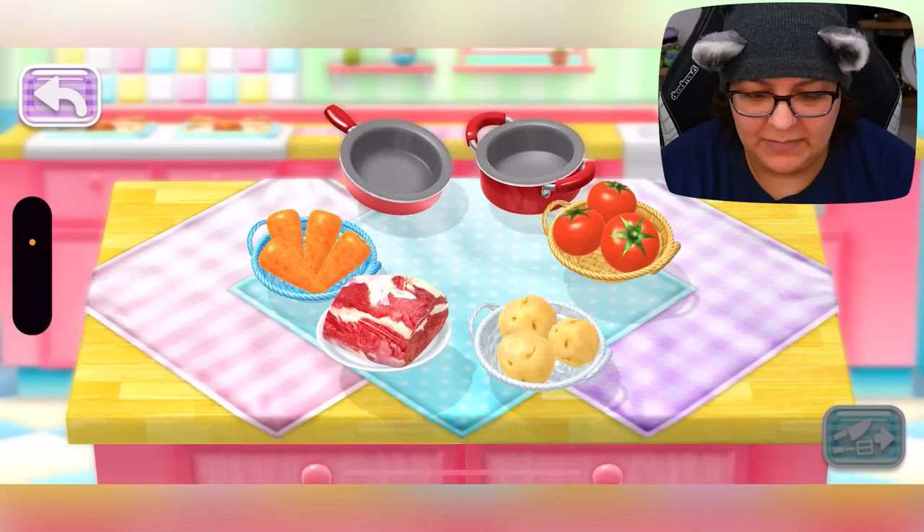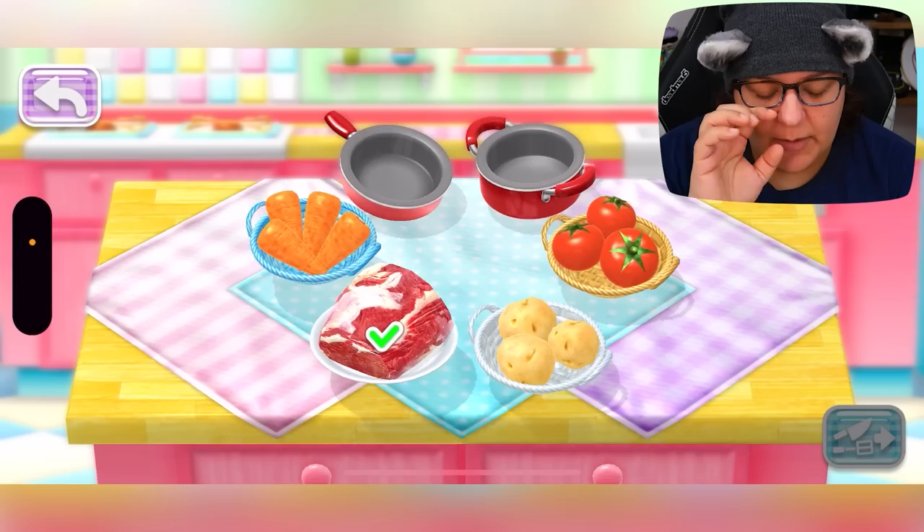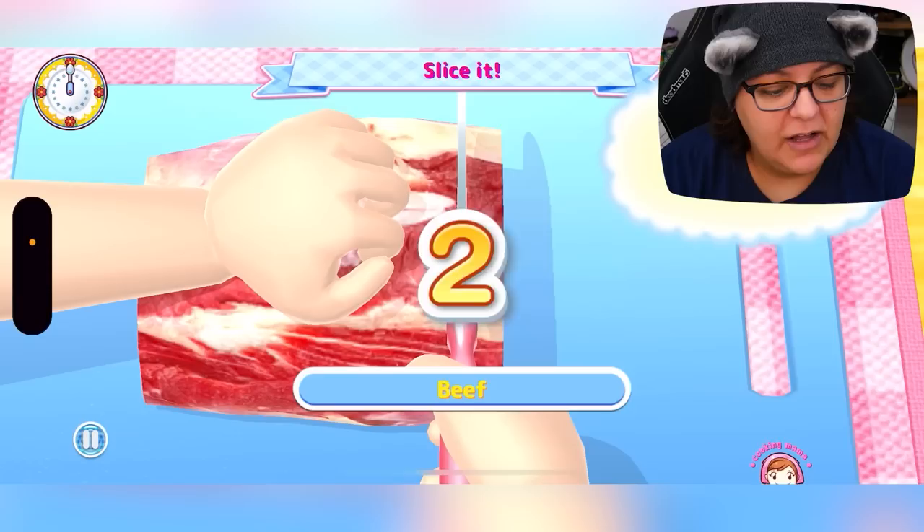Which do you want to use? Meat, potatoes, carrots, tomato? So we select ingredients and then the game figures it out. If I did steak and carrots — no. Steak only — then we can do everything. But if I want all the ingredients, it's gotta be a stew, I'm assuming. Let's do it — I wonder what it will make.